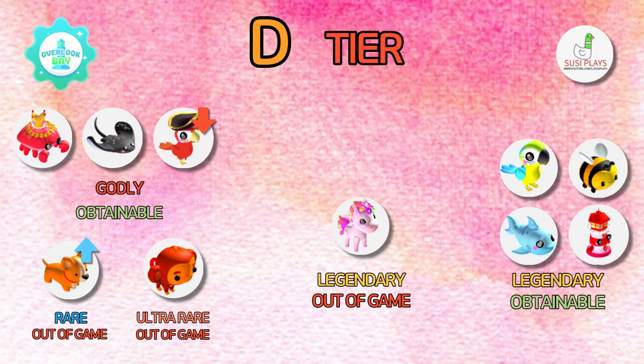Next we have the D tier pets. We have the pirate parrot that is going down because it is kind of easy to obtain now since it has been in game for quite a lot of time. We also have the corgi that is slightly going up since there aren't actually that many corgis in game now.